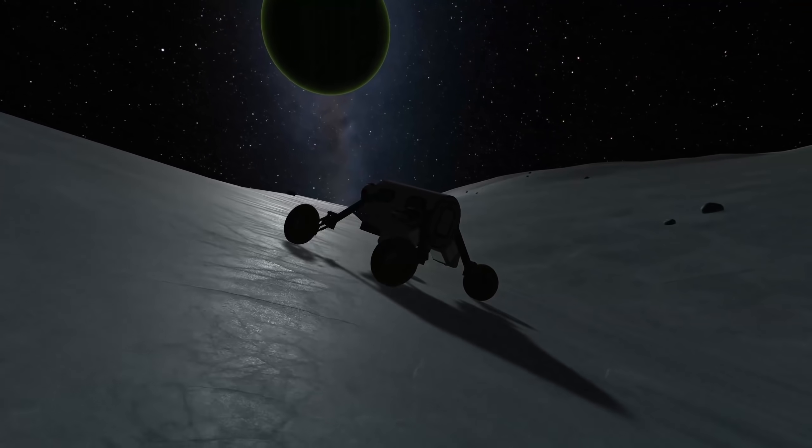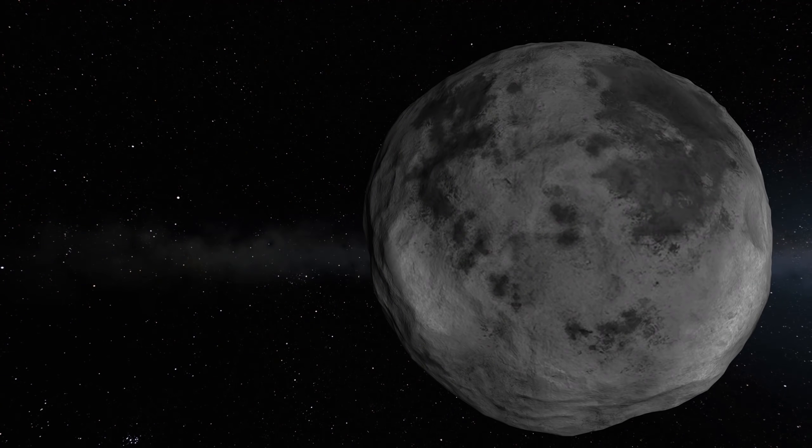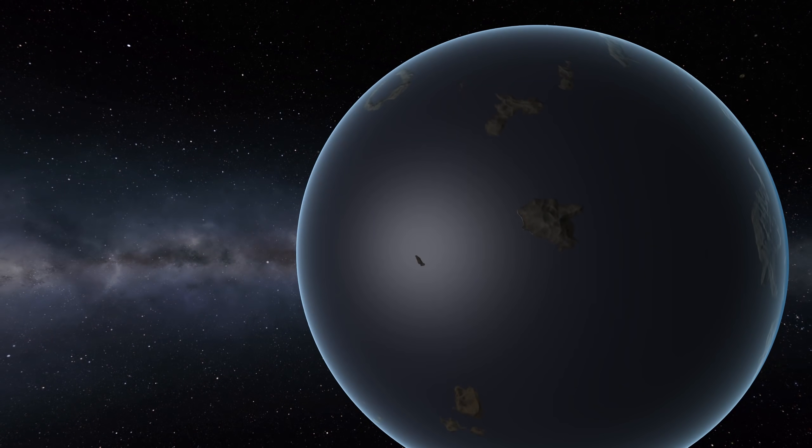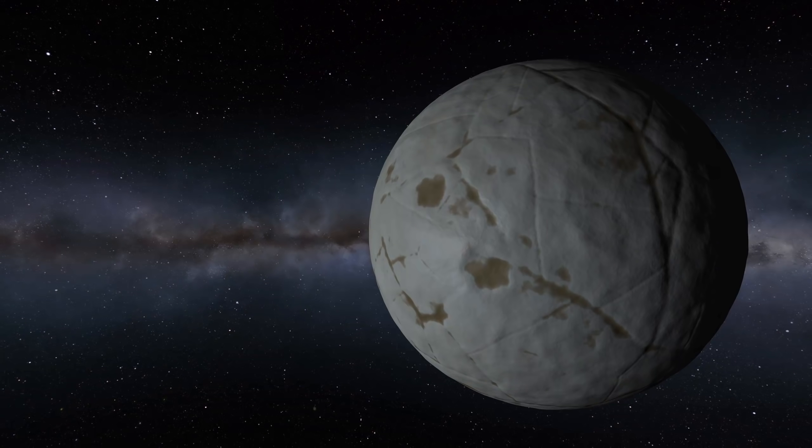Bob and Tylo also got this treatment. If I'm not mistaken, we now have improved visuals for Kerbin, the Mun, Minmus, Duna, Ike, Eve, Gilly, Jool, Laythe, Val, Tylo, and Bob. Only Pol and Eeloo to go.